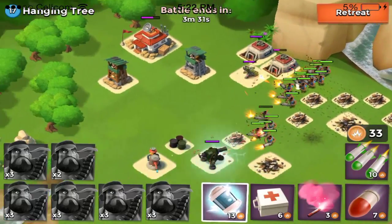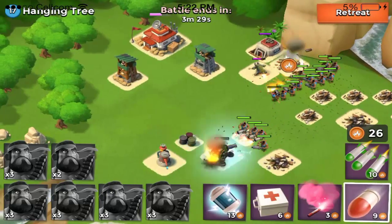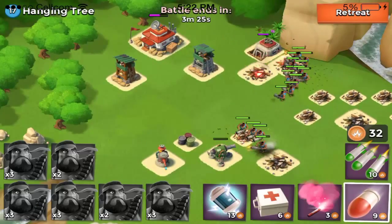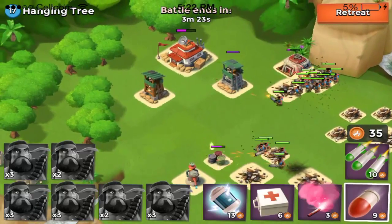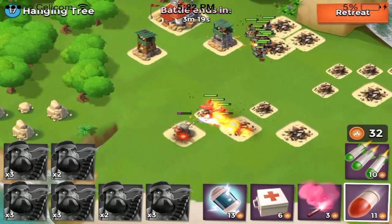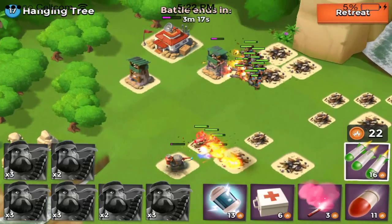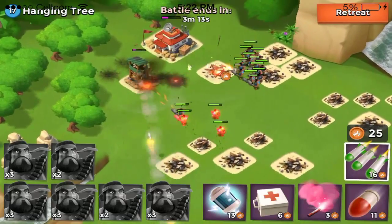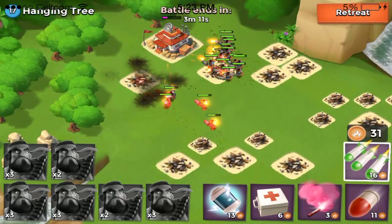You want to use flares a lot with these troops — flare them around the base — just to make sure you don't get your heavies too close to splash damage. Like if it's in front of a mortar and the mortar doesn't attack the heavies, it'll leave your zookas wide open. It's like a delicate strategy.